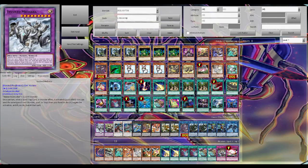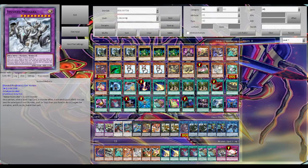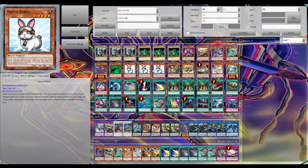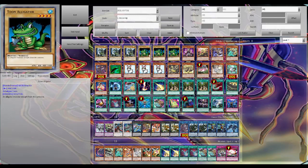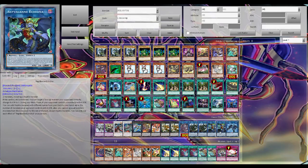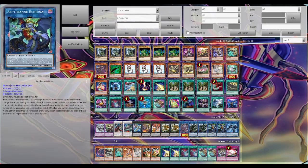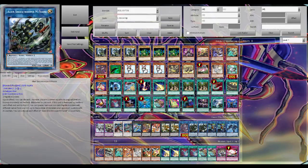The whole theme of this deck is basically to control the board with reptile monsters and use their effects — the ability to search, and their ability to do different types of effects — to basically control the board and out-resource your opponent.